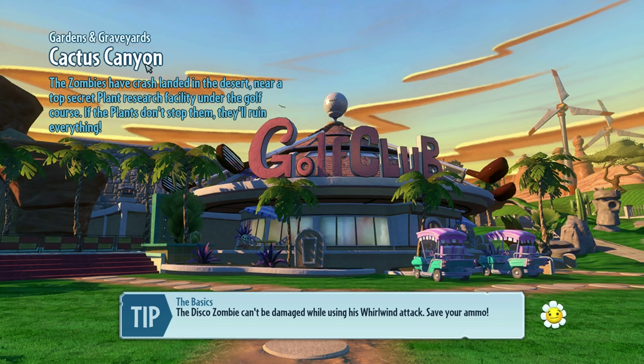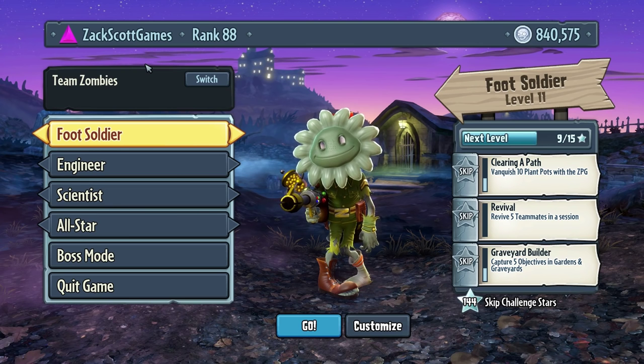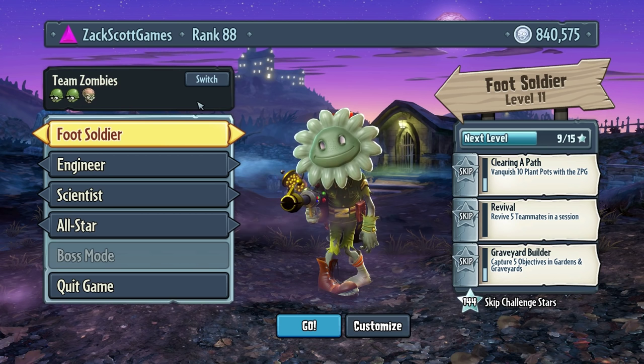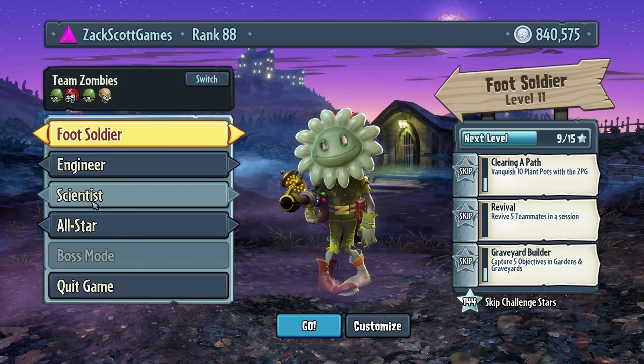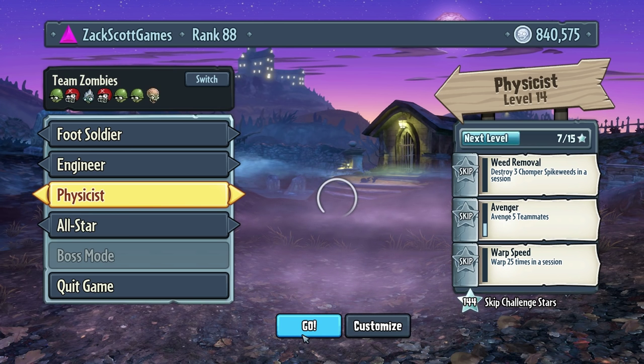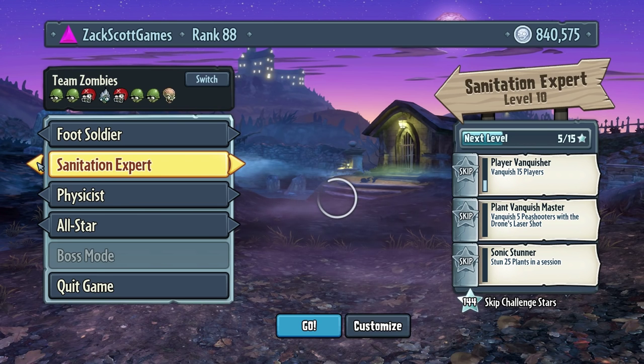We'll be zombies this time in Gardens and Graveyards mode — Cactus Canyon. Hopefully we can go all the way through because that will be exciting. Who do I want to be? I'll fill in the gaps and see who we need — maybe a regular foot soldier, a scientist, a physicist. Actually we don't have any engineers, so change of plan — we're going the plumber. Here we go.